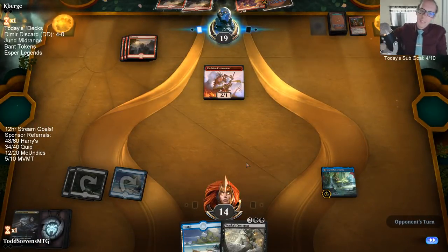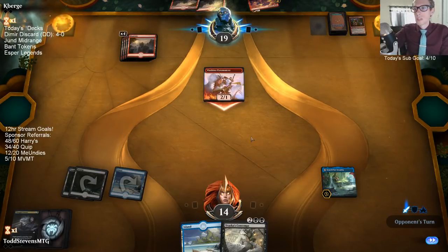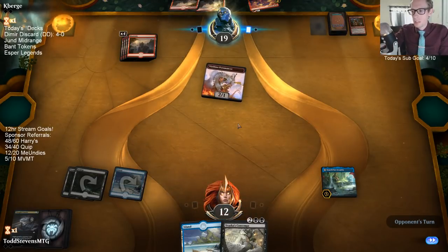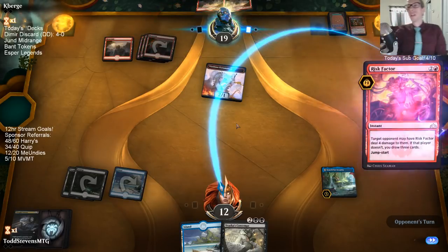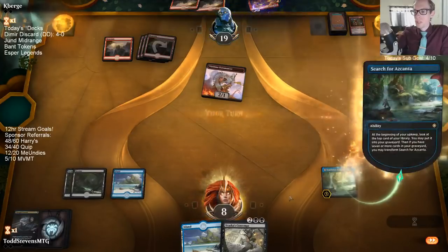Got rid of Frenzy. I don't think Davriel fits in Modern — a couple things about it. I could see it being a sideboard card. I don't know if it targets, so I don't know if you can use it against a White Leyline.